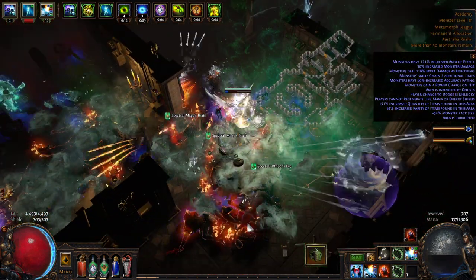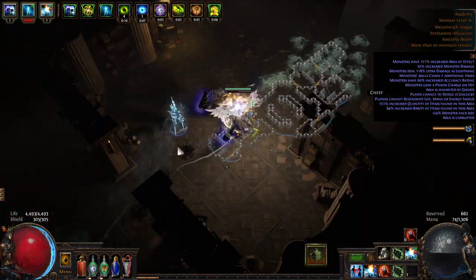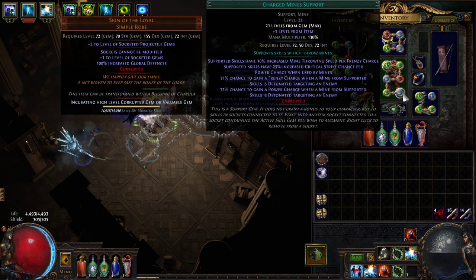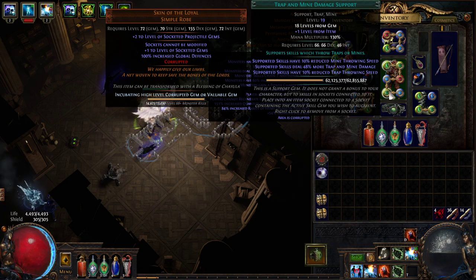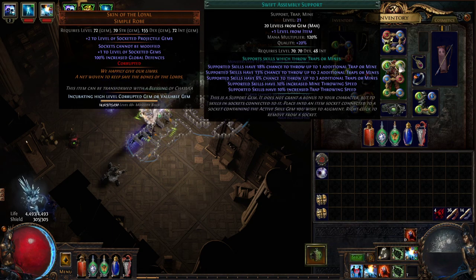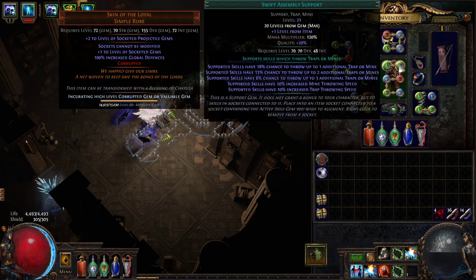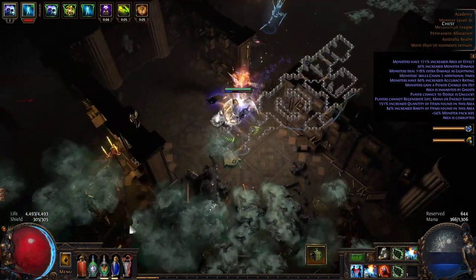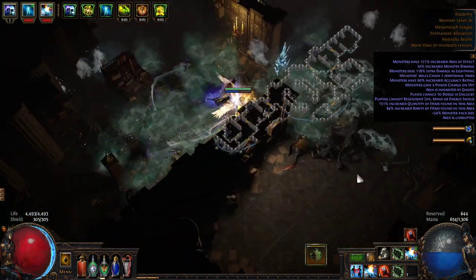So the way the playstyle works: you throw down a mine and it will throw a cluster of mines. The reason it throws a cluster is because of Swift Assembly. There is an 18% chance to throw one additional mine, 13% to throw two, and 6% to throw three additional ones. This is just a strong support gem and so for that reason I'm definitely using it.